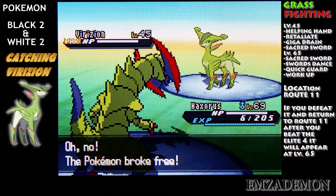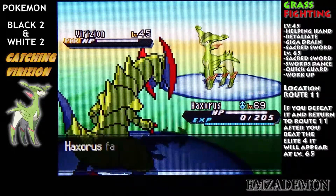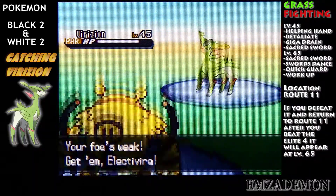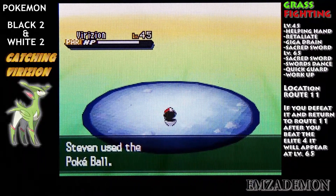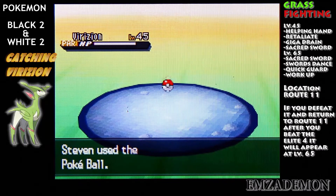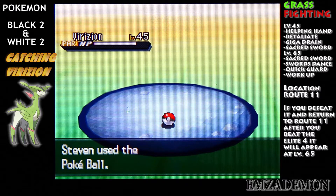Watch it — it's hopping in here. This one's actually smarter than Cobalion. I'm sending out my other Pokemon again. I'm just going to fight it for the hell of it. And of course, it's not going to work. One, two, three.